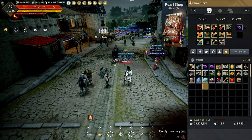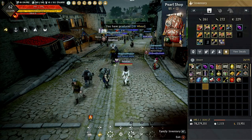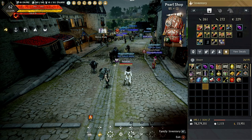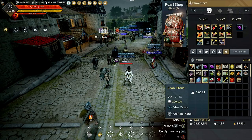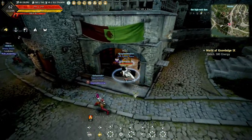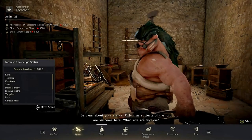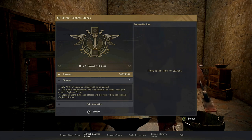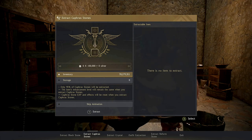First off, you guys want to make sure you have crons. This will only work if you do cron attempts — it will not work if you go TET to PEN without any crons. As you can see here, we have a bunch of cron stones. To show you quickly, you go to Blacksmith Extraction and then Extract Craft Stones. You'll see my Oregons is not up there yet — that's what I'm going to try to PEN. Zero times per 100,000 equals so many silver.